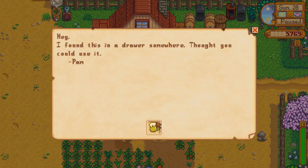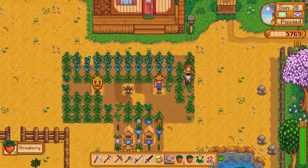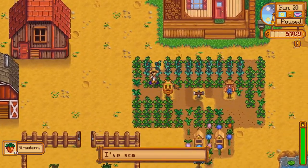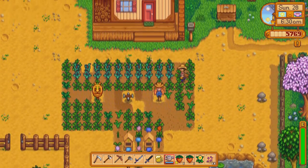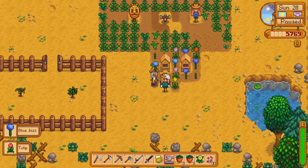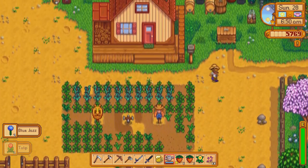I found this in a drawer somewhere, I thought you could use it. I'm supposed to go talk to Abby — Abby at night, after eight, so that's gonna be a thing. Scared off two crows. Everything's gonna die tomorrow, so there's no sense in me watering or spending time watering these things. I might as well grab these flowers while I'm at it so I can sell them off.